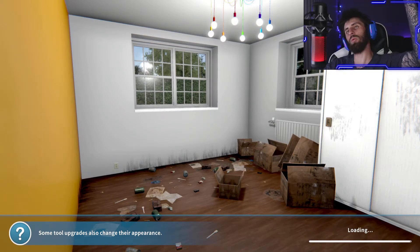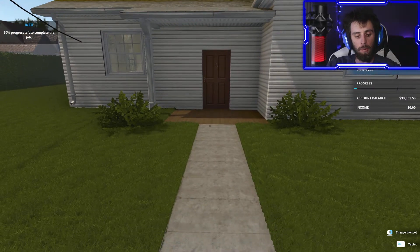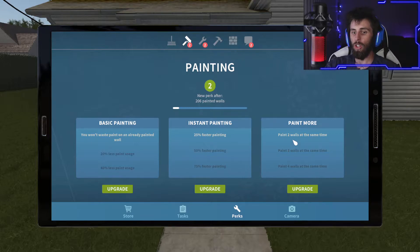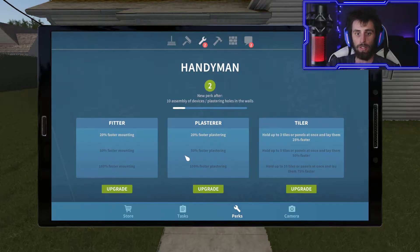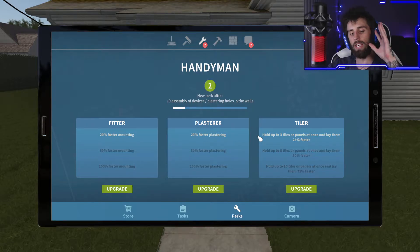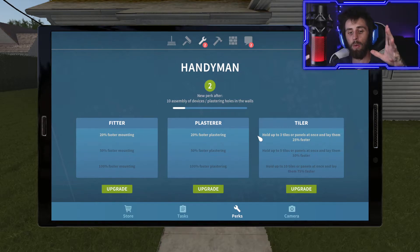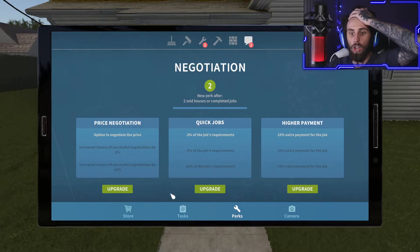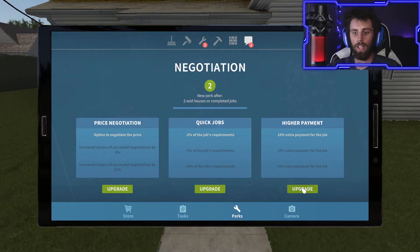I'm gonna add those skill points in so we can paint the room even faster. Let me go to my tablet - perks. I have two perks: basic painting where you won't waste paint on already painted walls, and paint two walls at the same time. We gotta upgrade these. Also got handyman points - faster mounting. We get skill points for each thing we do, so it's not just one pool. Cleaning, painting, handyman - all separate skill trees. Negotiation gives higher payment option.